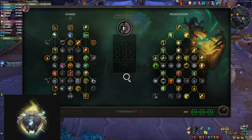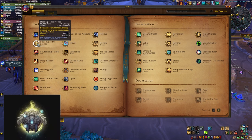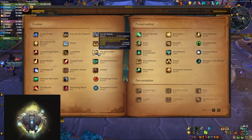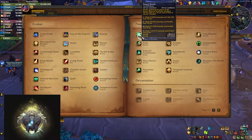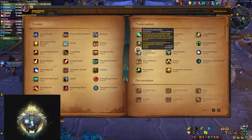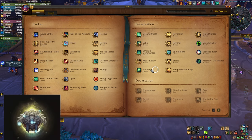Preservation Evoker has quite a few things that you can swap around when it comes to builds and talents, but let's go with this and start counting right away. Counting abilities: 1, 2, 3, 4 - because you have to count this in combat so we count it, 5, 6, 7, 8, 9, 10, 11, 12, 13, 14, 15, 16, 17, 18, 19, 20, 21, 22, 23, 24, 25, 26, 27, 28. We didn't even get to the end of page 2, let's move on.